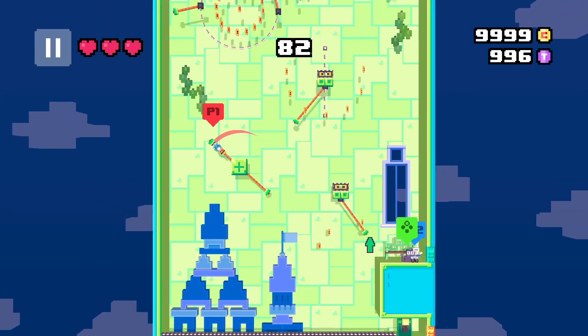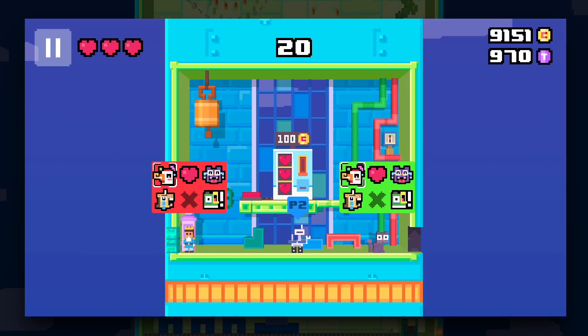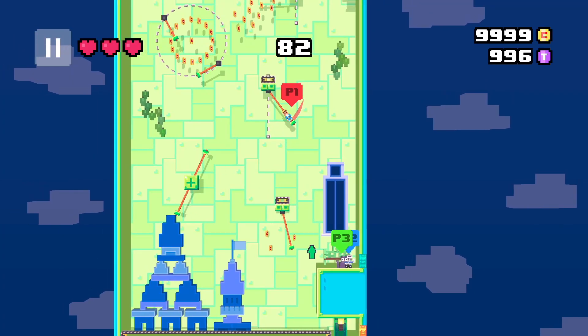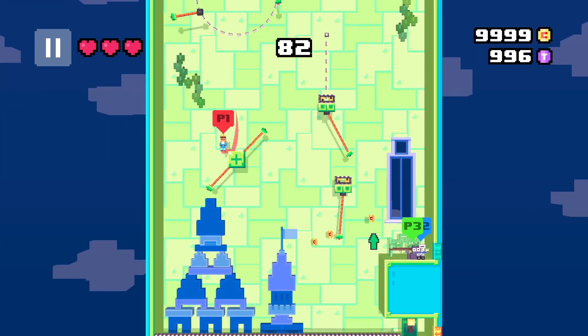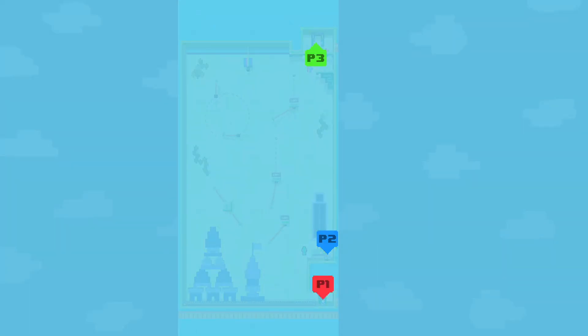This tower seems better designed for multiplayer, and the new emotes certainly highlight that. So if you can make it to the top, you can get the third gem. I was disappointed when leaving the live stream unable to reach this gem, but it did take a lot of time offline to finally get it. Never send a prince to do a cat's job. There it is.